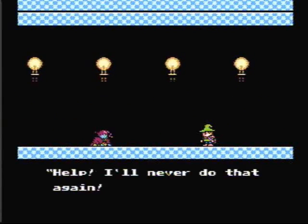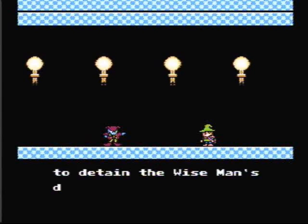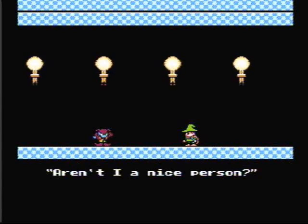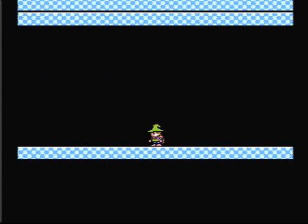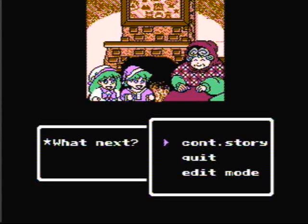Help! I'll never do that again! Please let me go! Doodle ordered me to detain the raised man's daughter! I'll release her, okay? Aren't I a nice person? I'll have to get going! Thank you Dino, but they still have my big sister — please rescue her, Dino. What next? We shall continue the story.